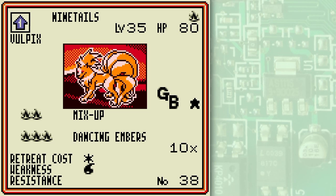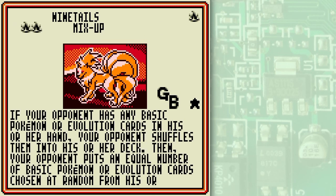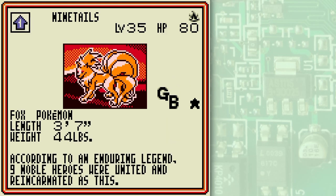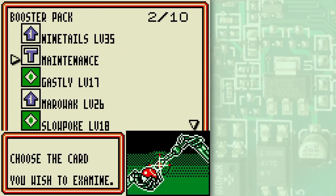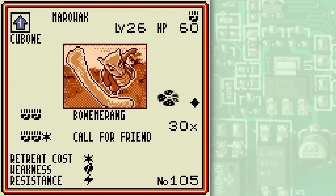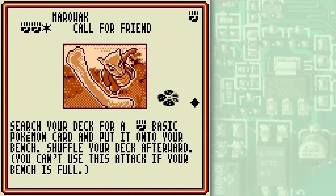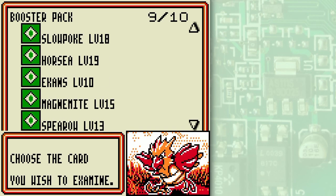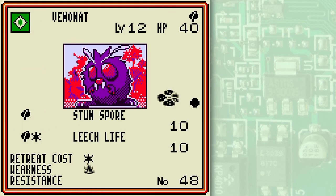Game Boy version of Ninetales here. Dancing Embers can do up to 80 damage if you get a lot of coin flips — it takes forever to use but on average you're gonna do 40 damage, so it's relatively consistent. Ninetales has 80 HP which is pretty nice. Maintenance is kind of a junk card — there are better card-drawing cards than this one. Getting a lot of duplicates here unfortunately, but that's the random number generator for ya.